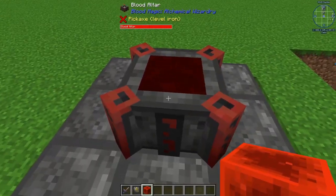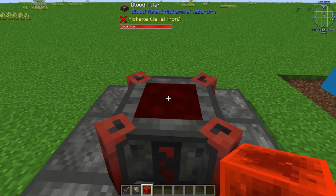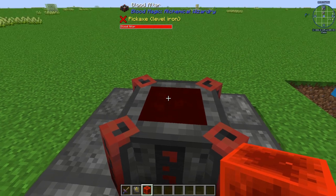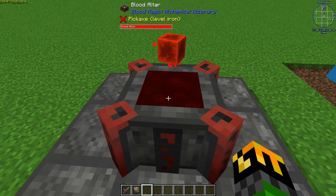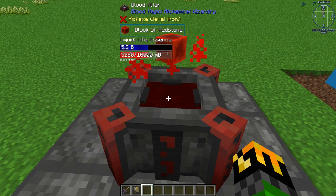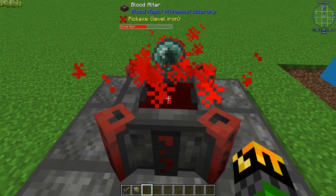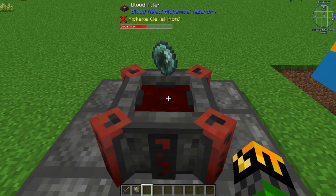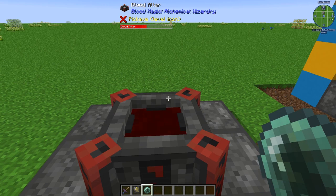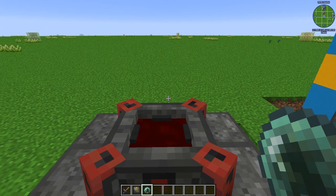Now that you have your tier 2 blood altar, the first thing you want to do is upgrade your blood orb. To do this, you need 5,000 blood in your tier 2 blood altar, and then you place a block of redstone inside it. The block will consume all of the blood that is needed, and out comes your apprentice blood orb. The apprentice blood orb will increase your life points — how many life points you can have in your blood network — from 5,000 to 25,000 life points.